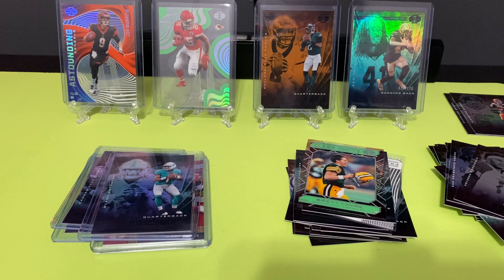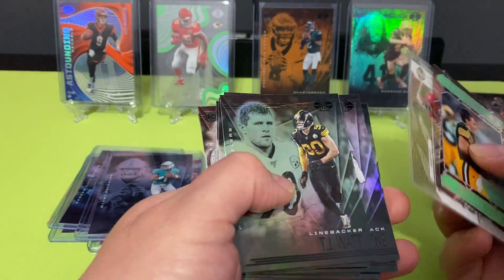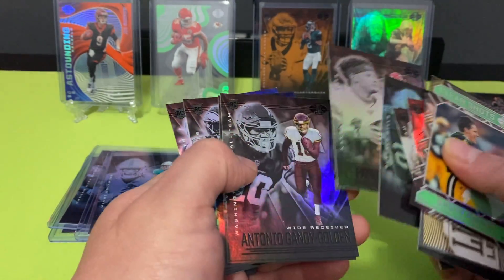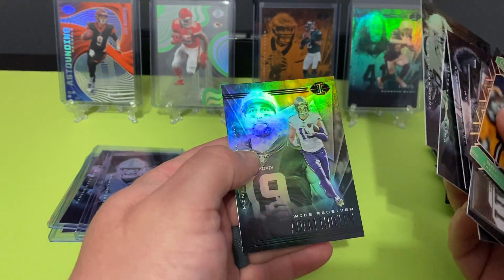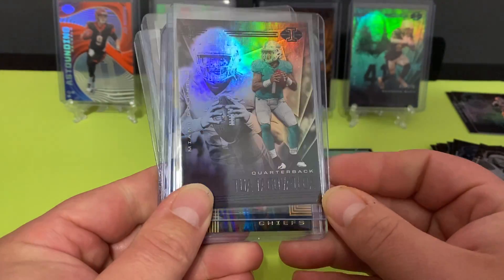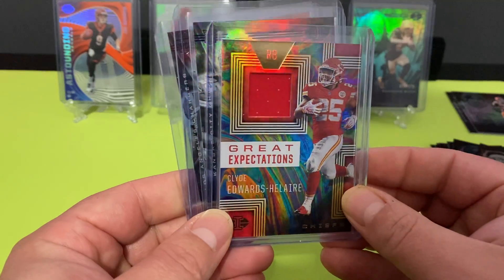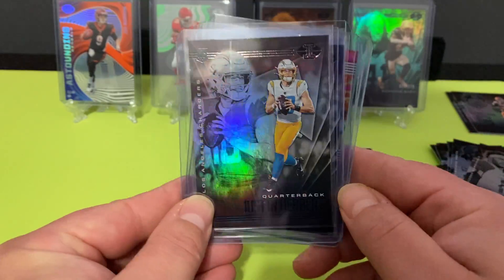Overall, it was a pretty good blaster box. We got a bunch of these right here — not bad at all. TJ Watt Green, Jonathan Taylor rookie, Perrine, Gibson, Zach Moss Green, Patty Mahomes, Gandy-Golden, Brian Edwards, Jalen Rieger, Michael Pittman Jr., and Adam Thielen Green. Here's what we really hit: we got a Tua rookie card, a Clyde Edwards-Helaire Great Expectations patch — which is a gorgeous, gorgeous card — another Clyde Edwards-Helaire, and a little Justin Herbert action.